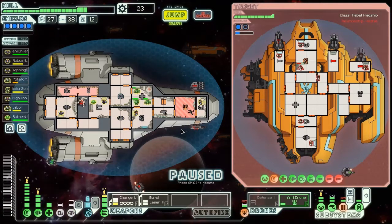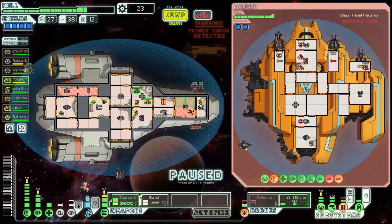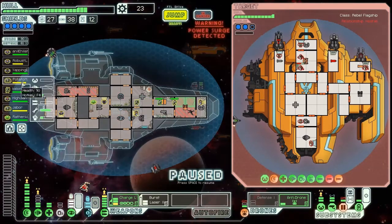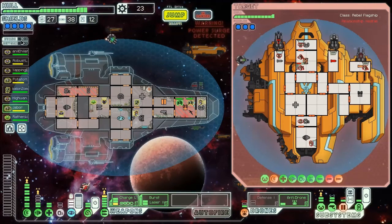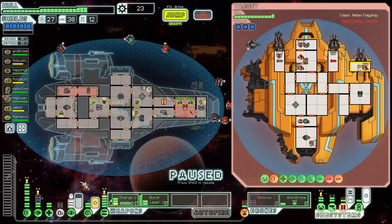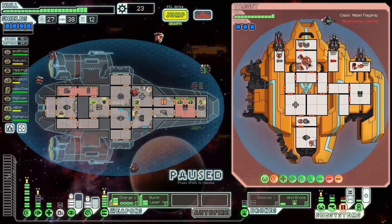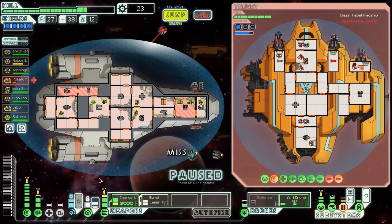We don't need power in cloaking unless we're using it, so we'll remove it for now. The power surge is happening so we'll definitely engage cloaking now - that makes engines not a priority at all. Robust needs to stay in the engine room since we don't want to lose that evasion. We'll mind control the guy on the halberd beam since it worked well last time, hoping he takes out that system and inflicts hull damage. This strategy of a thousand cuts will work out well. We have mind control going and weapons fully charged.